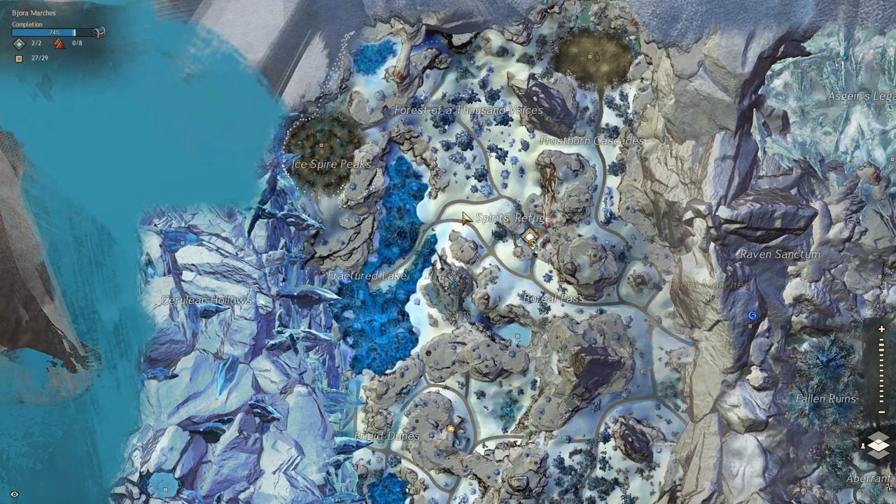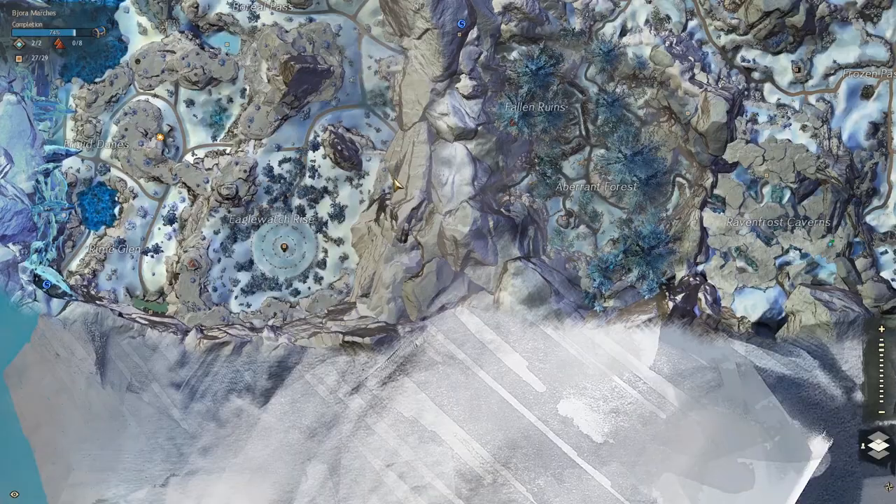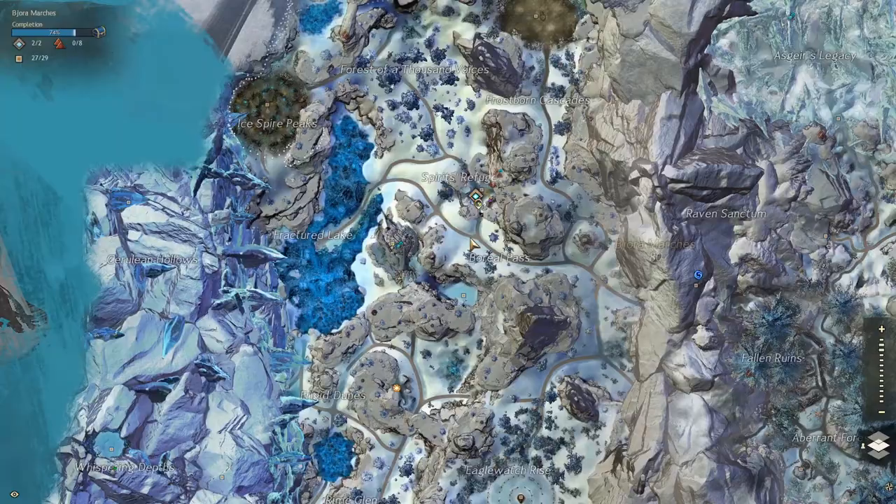Now we are done with the north locations. Next, we will move south and we will go to Eagle Watch Rise. For that, we will waypoint back to the Stillwater's waypoint and start moving south.